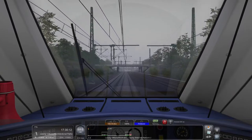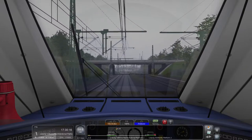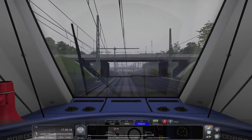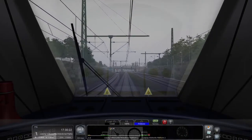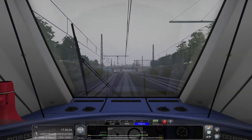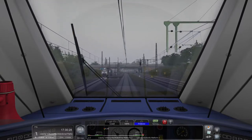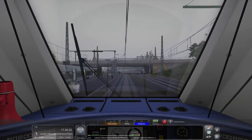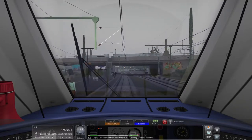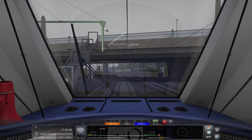You see the signal at the three? That does not mean there's only three croissants left at the bar — go grab one. What it actually means is that there's going to be a speed limit change ahead. You can probably figure out what that is on your own. That train over there is the opposite train to what we're doing — basically going in the other direction doing the same service.